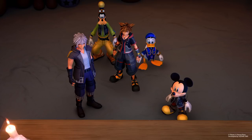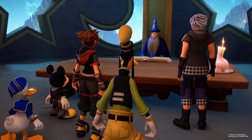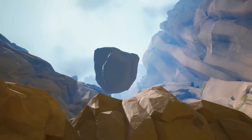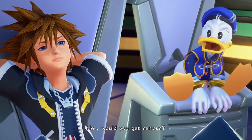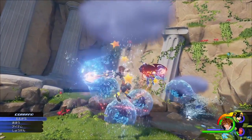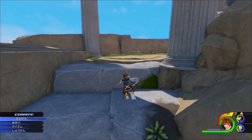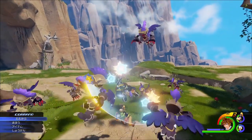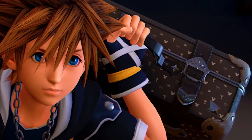The next image shows Sora, Donald, Goofy, Mickey, and Riku standing in front of Yen Sid's table, obviously having some kind of conversation with Yen Sid, and another image shows the same scene from behind the characters. In the previous screenshot we can see Sora is in his Kingdom Hearts 2 outfit. We also know Sora is in his KH2 outfit for a portion of the Olympus world, which is where Sora, Donald, and Goofy are heading at the end of 0.2 Birth by Sleep.